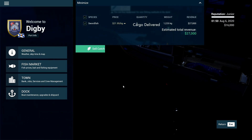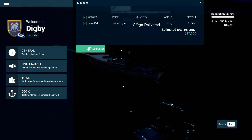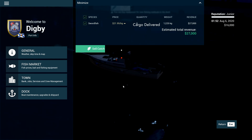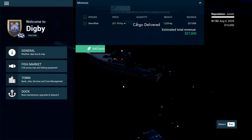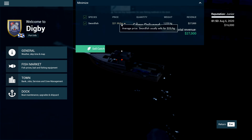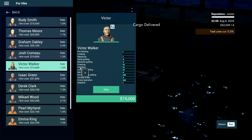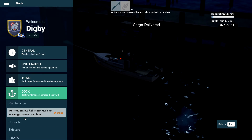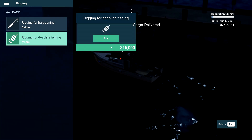Hopefully this is worth more — much better, look at that. Instead of $10.40 per kilo for a total of $13,000, I've come up here and it's $22 per kilo, which is a decent price. It usually sells for about $25 a kilo, but instead of the $13,000 they offered I'm getting $27,000. So I'm going to hire the cheapest crew member possible, then go to rigging. The rigging is $15,000 — this stuff is so expensive at the start. I'm rigged for deep line fishing.